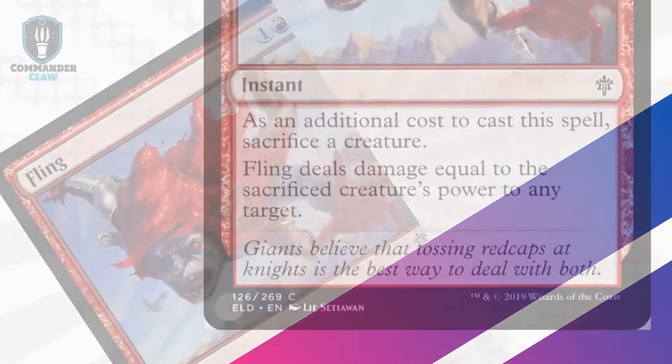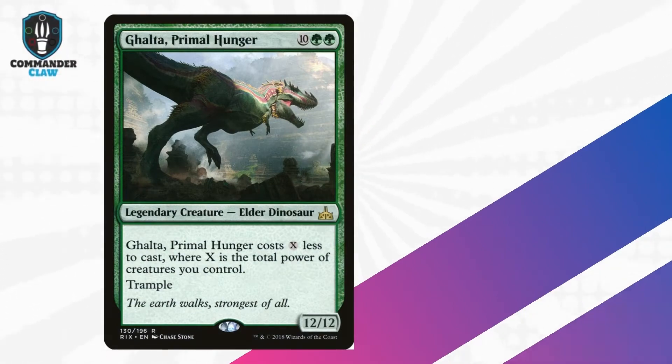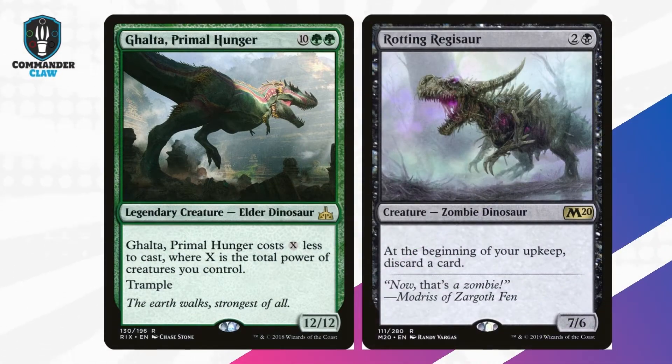I guess you could say she has commitment issues. Most players' first instincts are to fling powerful green stompy creatures like Galta, or low-CMC high-powered black creatures such as Regisaur or 6/6 Demons. But if you want your strategy to reward you differently than most decks, think Death Triggers.